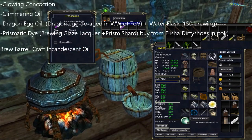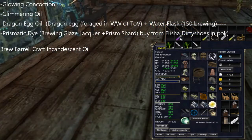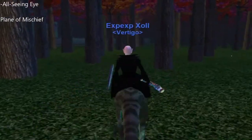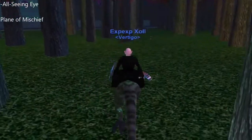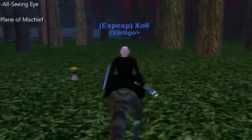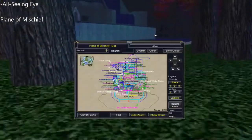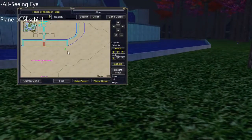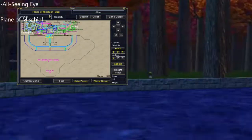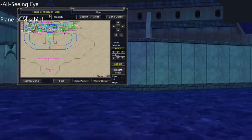For the Dragon Egg Oil, you have to forage a Dragon Egg from Western Waste and combine it with a Water Flask. You can also find a Dragon Egg in Tower of Ashen. To create the Prismatic Dye, combine some Glazed Liqueur with a Prism Shard. You'll find both those items on Alicia Dirty Shoes if you just do a search in Plane of Knowledge using the Find button.